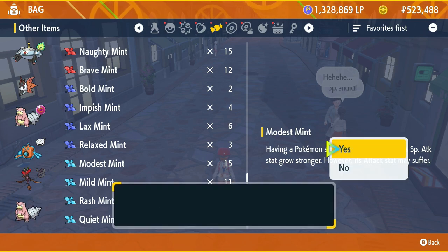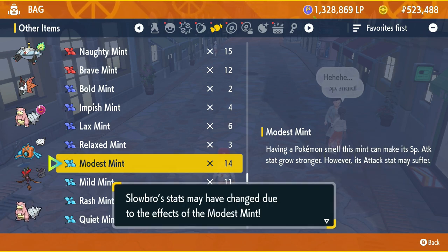In step number seven, you want to go ahead and change the nature of your Slowbro to a Modest nature, unless it already has it.